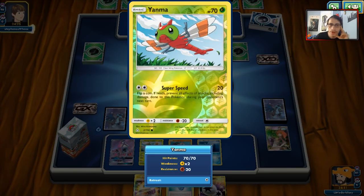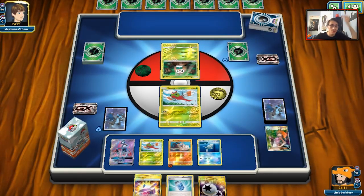Super Speed — funny thing too: you can actually Super Speed with a Choice Band for 100 on a Lycanroc, get heads so they can't damage you, and then knock them out with another Super Speed. I just thought of that — I might mention that in the deck explanation part.